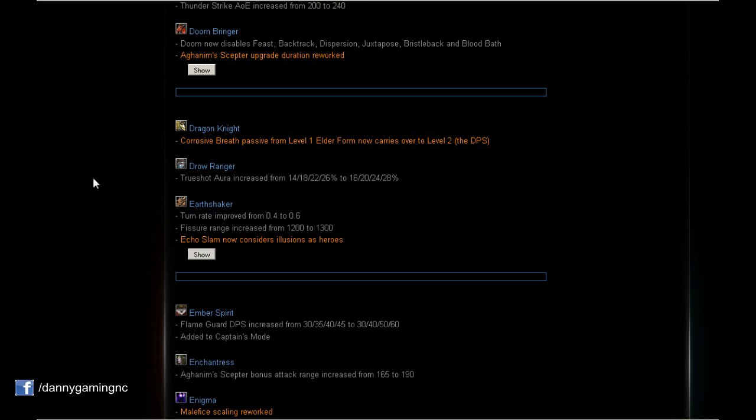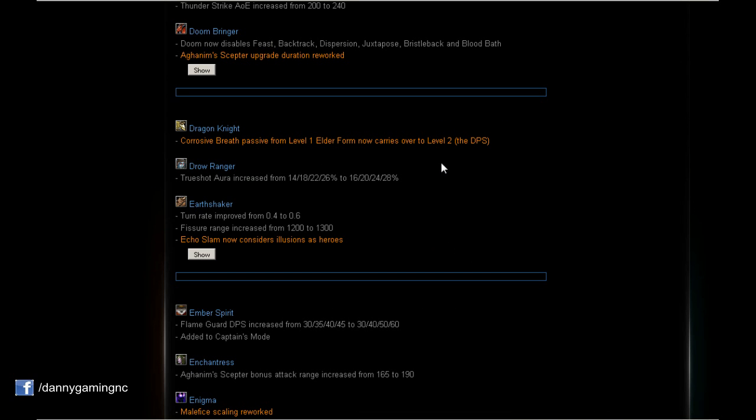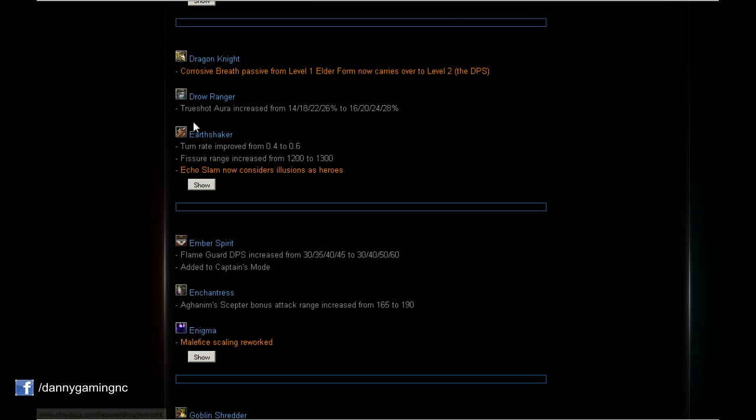Dragon Knight: Corrosive Breath passive from level 1 Elder Form now carries over to level 2 Elder Form — the DPS only. So Corrosive Breath 20 damage per second during 5 seconds will be available in level 2 Elder Form. That's a little buff, which is nice.